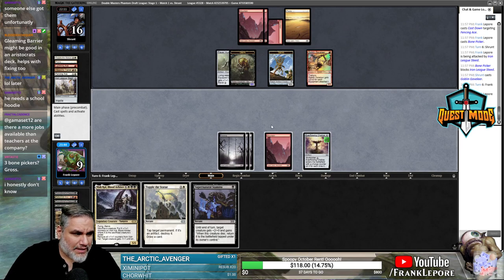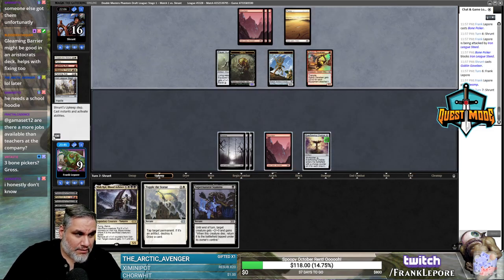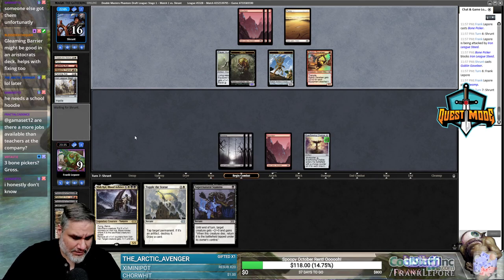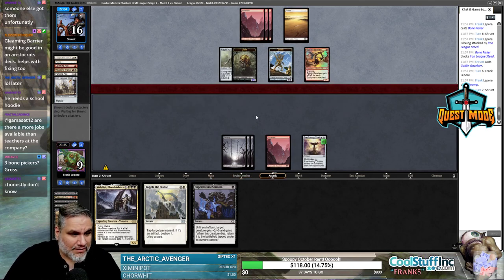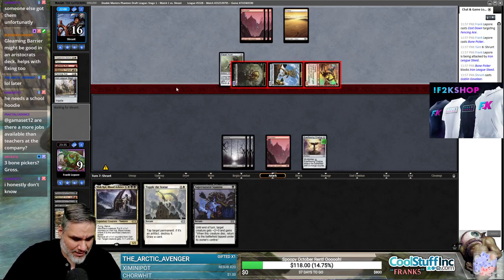It's one, two, three, four, five damage. So if we draw a white source next turn we're probably still dead — we take five, then we take two. Oh, they didn't move it — that's very good, I'll accept that. So now we take three instead, but I guess they're going to play something with the mana instead.